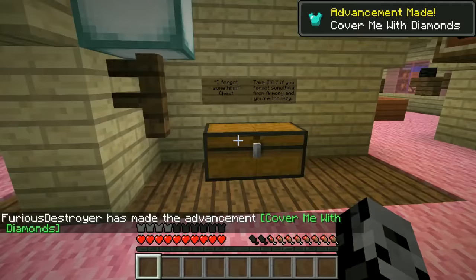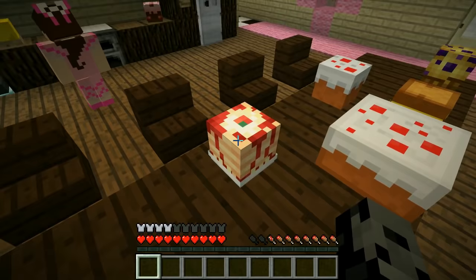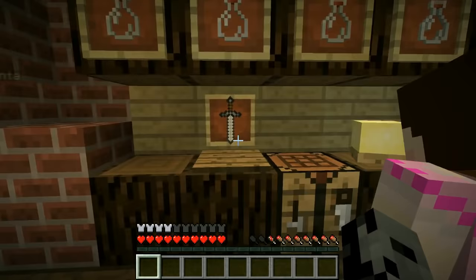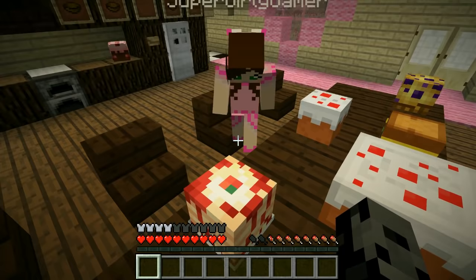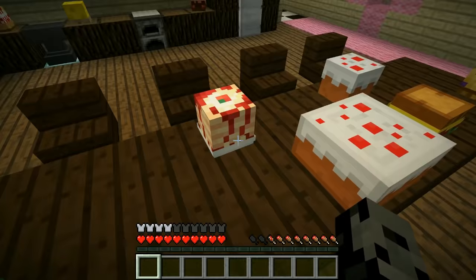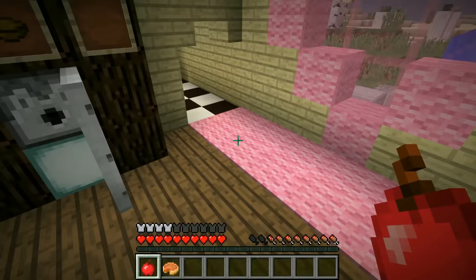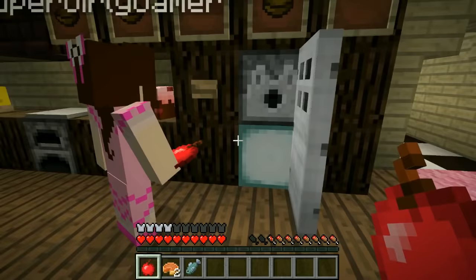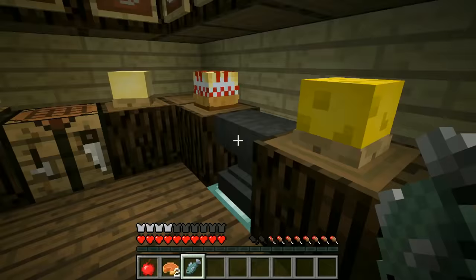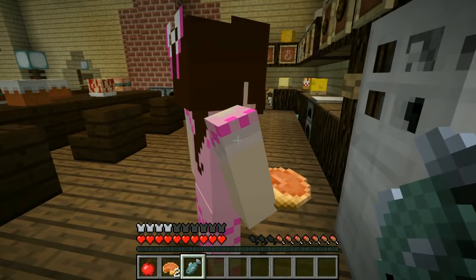The kitchen is like my favorite room because of the sandwiches — there's so much food! There's cake, a hamburger, a bloody brain, more cake, a huge thing of butter, a cutting board with a knife, and a fridge! The fridge shoots out food — I got an apple and pumpkin pie. I could just do this all day. There are nine different kinds of food you can get out randomly — raw pork chop, raw fish, raw beef, carrot, bread, pumpkin pie!